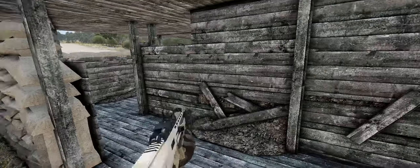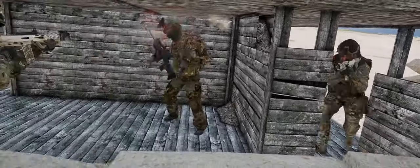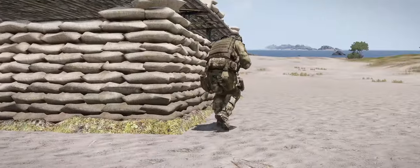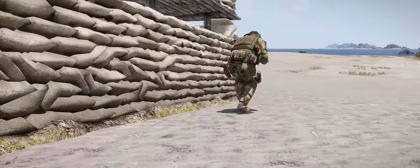If you want to mix things up and go through the left side instead, consider shifting your weapon to your left shoulder to better control your exposure. Remember that when moving around the exterior of the bunker, crouching can keep you safely out of view of any defenders.